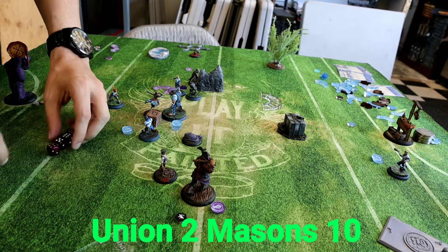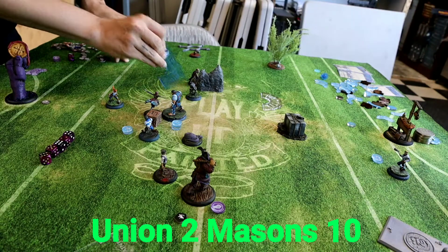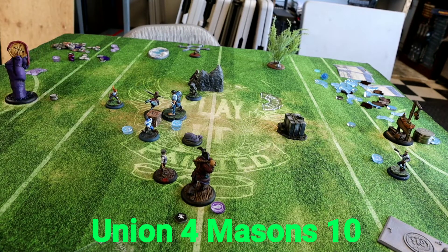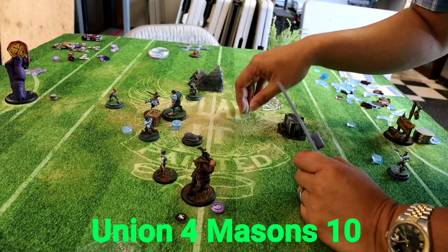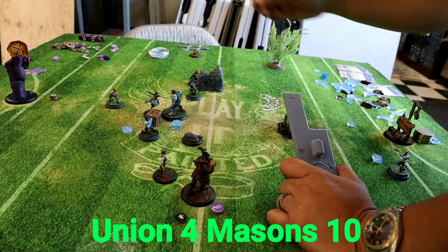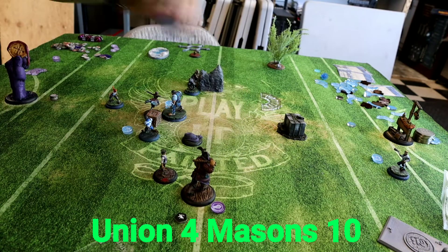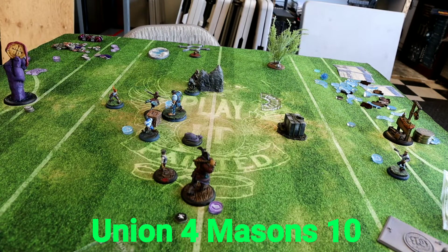Black Heart does a bunch of work into Honor, who was bruised up pretty hard from the last couple of turns, and takes her out — putting the Union up to four points. There's no legendary again; I thought he was going to use it last turn because he had a good array that might have kept Minx around a little bit longer.